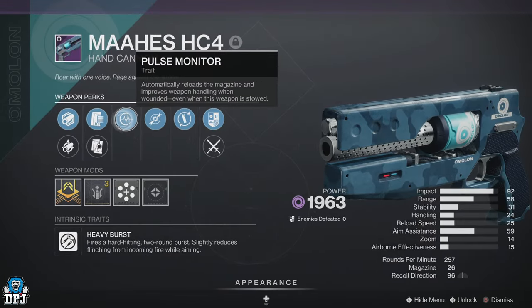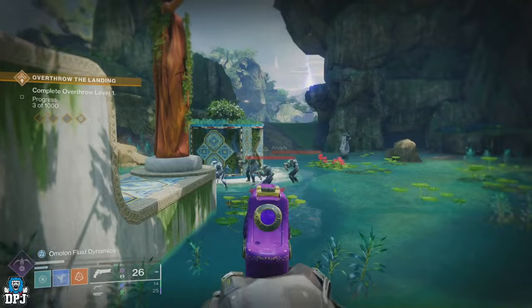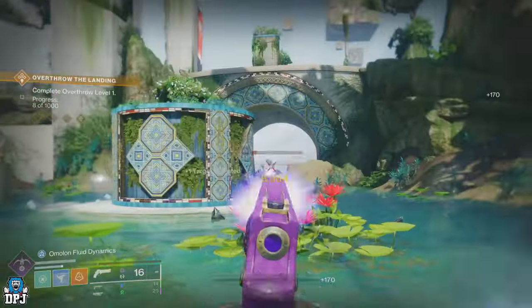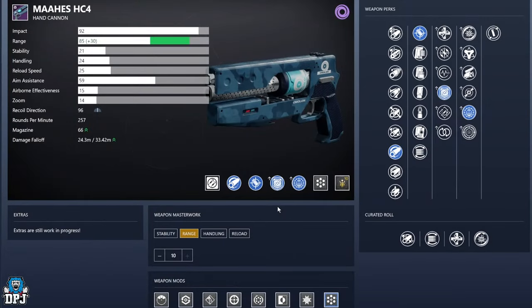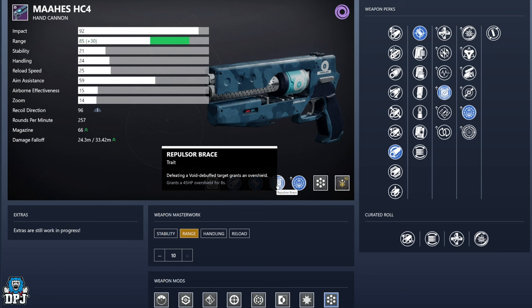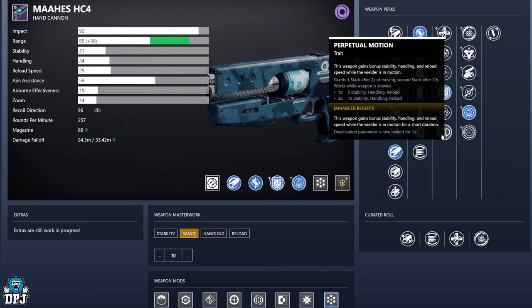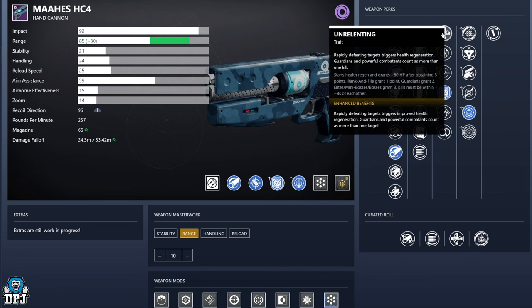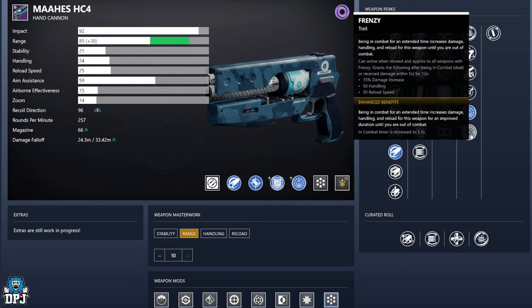The other burst hand cannon is a void weapon called the Mah'ihs HC4. As far as I'm aware this is a random world drop — I've only had a couple drop while playing the Final Shape campaign. This is a weapon where I must get a roll with Repulsor Brace and Destabilizing Rounds, as it would go toe to toe in my void build and work wonders with my void Hunter Prismatic build. This may actually be the hardest weapon to get from this list, but if you have one with that perfect roll let me know in the comments.